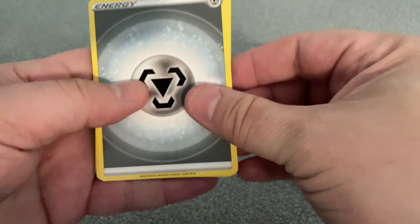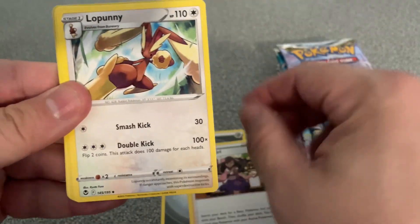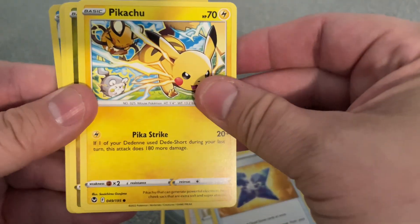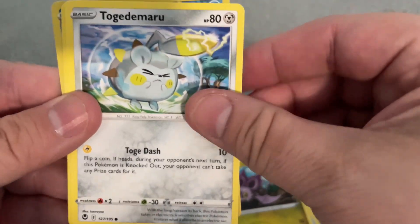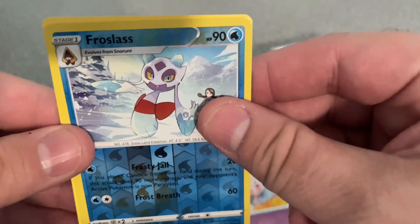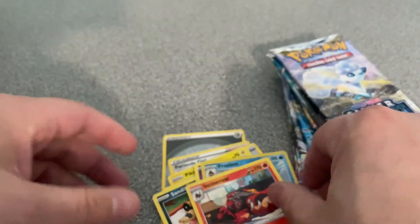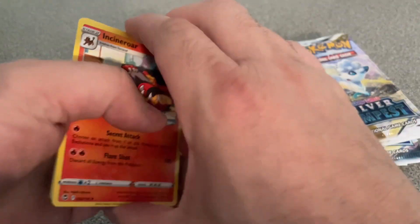Alright, here we go. We've got some Dark Energy, Furusode Girl, Lopunny, Quartstone, Pikachu, Noibat, Togedemaru, Sandile, Swirlix, Reverse Holo Fletchling, Froslass and Incineroar. No big major hits from that one so far, but that's that.